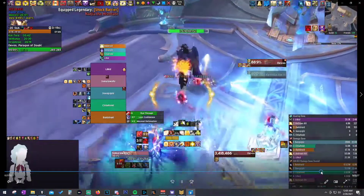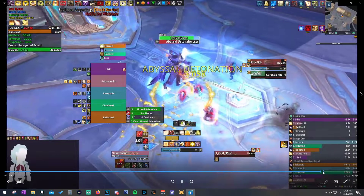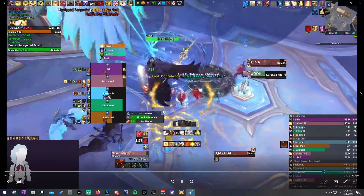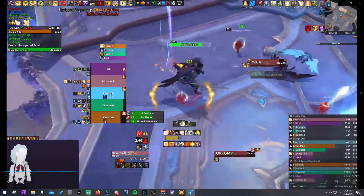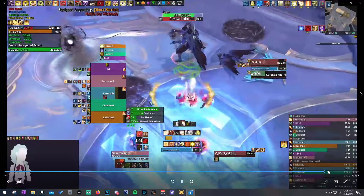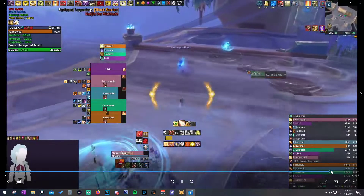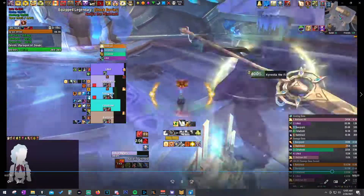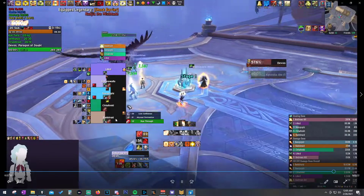Always be ready to AoE heal for the detonation dispel. You could dispel the mage while the Monk uses Diffuse Magic, or the mage can Ice Block it. Diffuse Magic actually does damage to the boss since it returns the debuff. The most important healing is after the orb phase - during the intermission people are gaining a stacking debuff, and once you throw the spear and the boss comes back down, everyone retains their stacks for an extra 8 seconds.